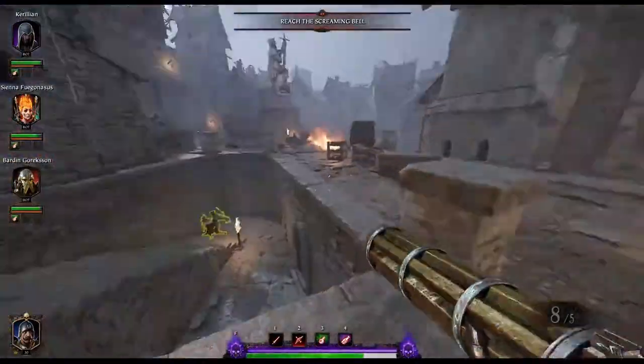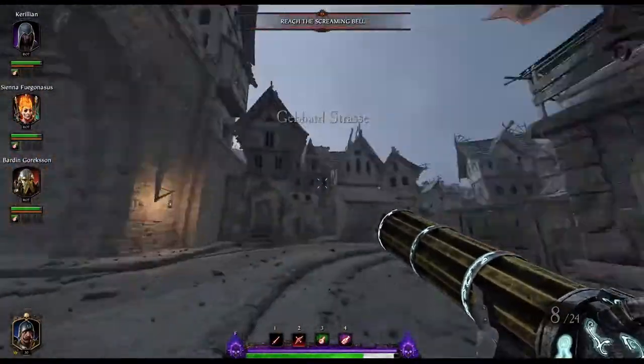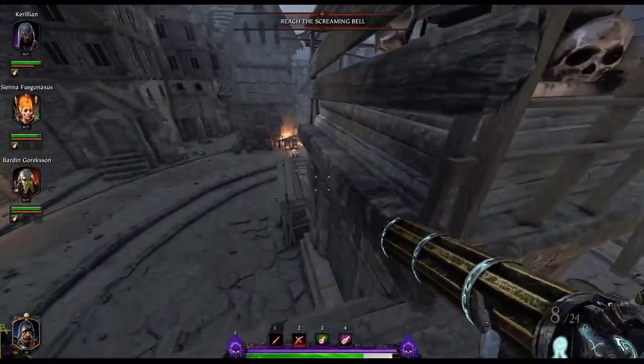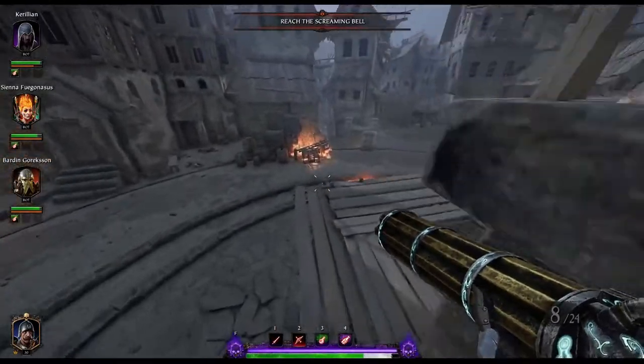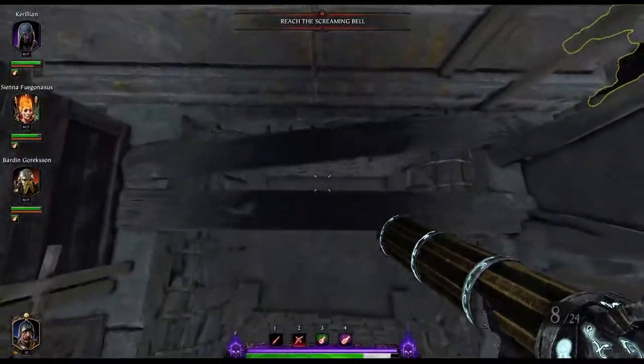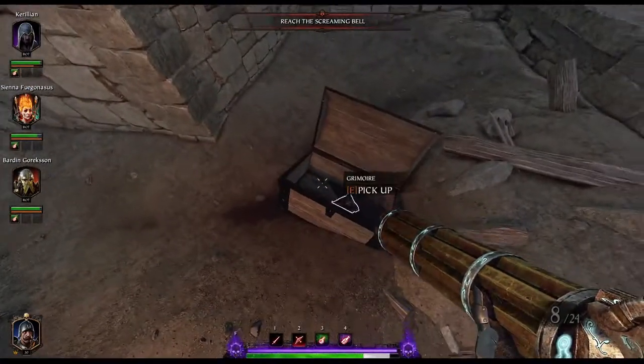The second grimoire is in the same area, just up top of the statue here. So don't go down the street, don't do your drop down. Climb this ladder right up next to the statue, one really easy jump across, then you can drop down underneath. You'll find your grim in a chest, and you'll find your exit back in the marketplace.